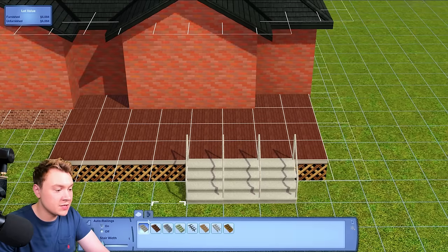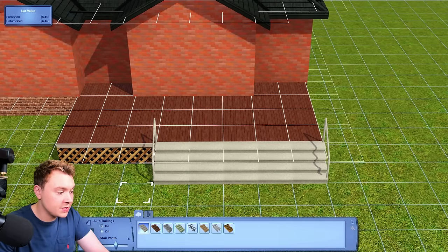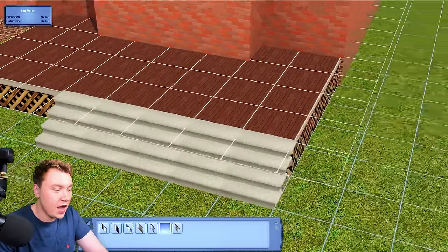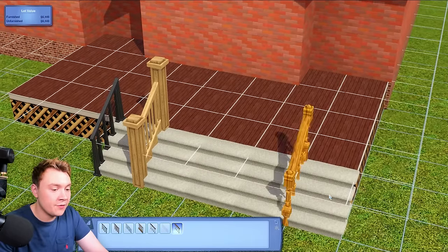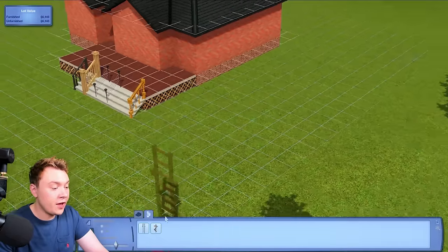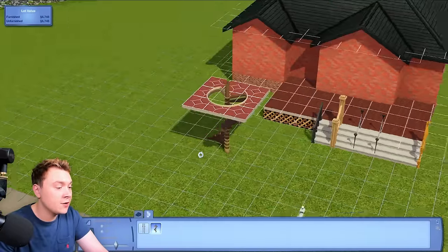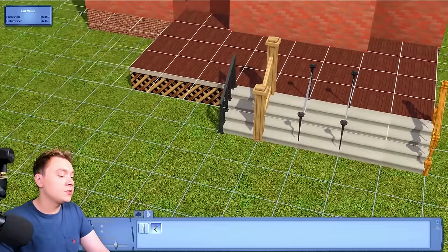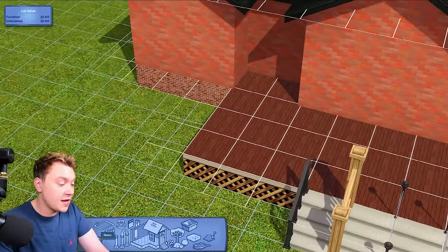One way The Sims 3 does get a point is you can change the stair width to any width, but more importantly you can have auto railings on or off — you can place custom railings anywhere along the stairs, using different kinds of railings if you want. It's entirely customizable, which you cannot do in The Sims 4. In The Sims 3 you also get spiral staircases, including ones in the base game, with more in different packs.